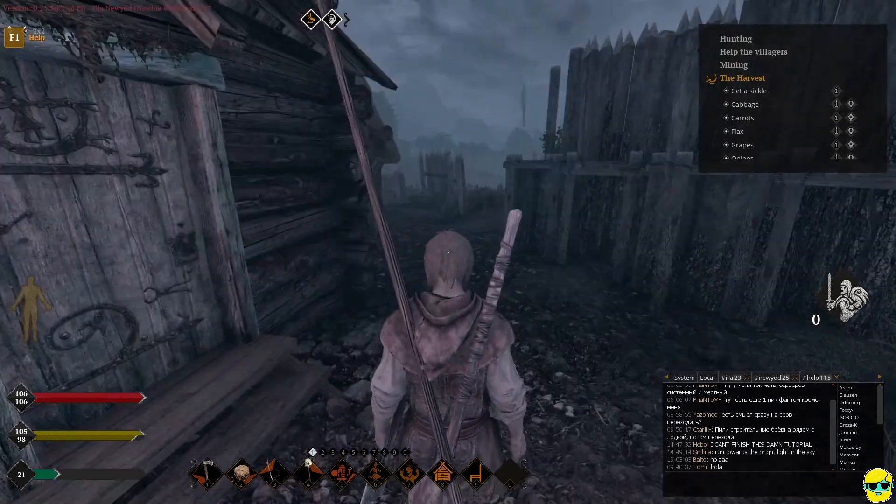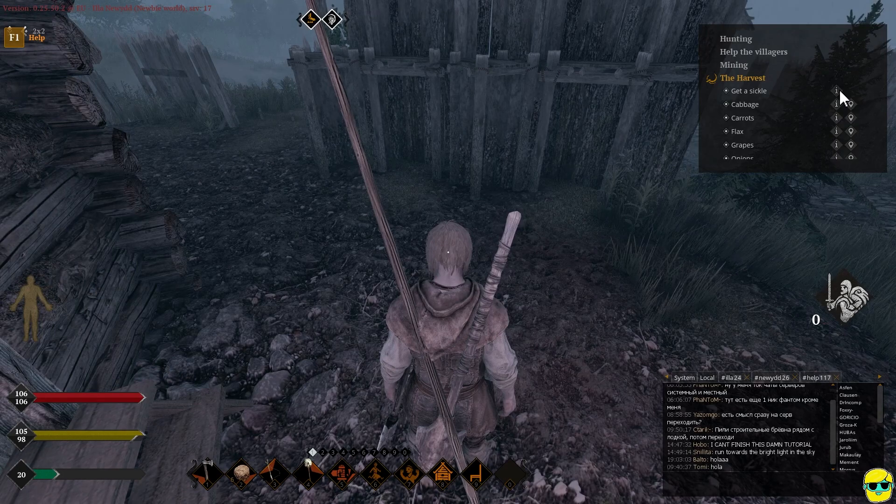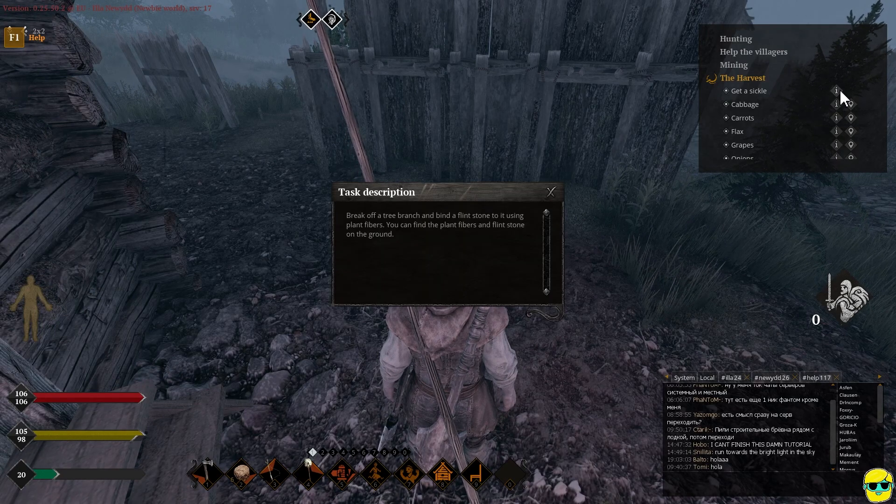Alright, so we need to get a sickle. I don't feel like I have one — I have a shovel, a fishing rod, God knows what. So, get a sickle. Where am I going to get a sickle? The instructions say: break off a tree branch and bind a flint stone to it using plant fibers. You can find the plant fibers and stone on the ground. Perfect, that's easy enough.